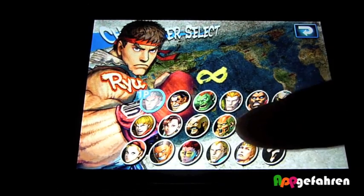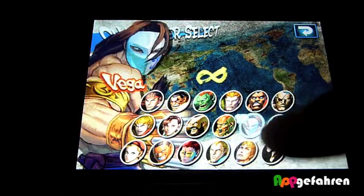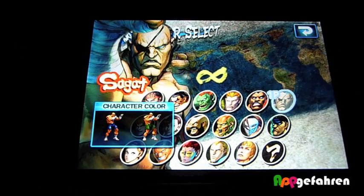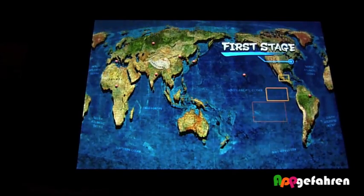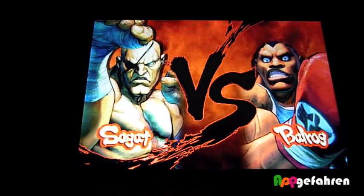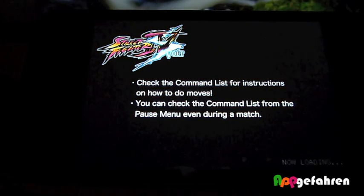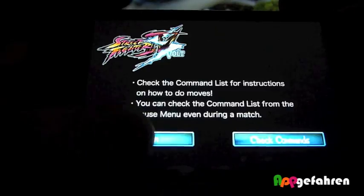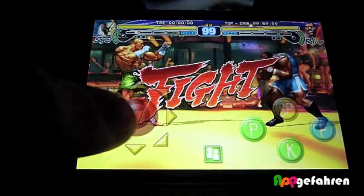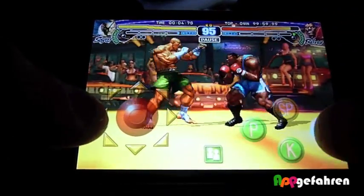Jetzt können wir hier auswählen, mit wem wir spielen wollen – was es hier nicht alles gibt. Wir nehmen einfach mal den hier oben und wählen die Farbe grün. Dann sieht man hier First Stage, man bekommt noch ein kleines Intro geboten und dann geht es auch schon los. Es wird kurz geladen. Wie man sieht: links hier der Joystick, rechts vier Buttons, mit denen man angreifen und verschiedene Attacken ausführen kann.